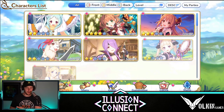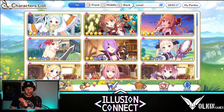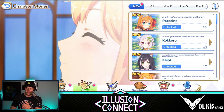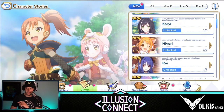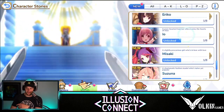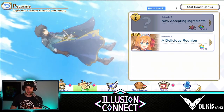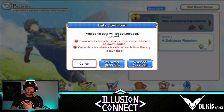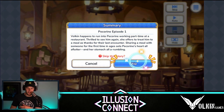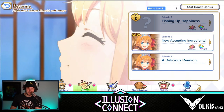Another thing: as you start upgrading your characters you will increase their bond levels. When you increase the bond levels it will unlock their stories. As you can see, you can actually watch those stories — there are some I haven't even watched yet. But as you upgrade them, you do unlock those stories, and you will be able to get stat increases. For instance with Pecorine — I'm not too stressed about her since I'm not using her — but you can watch the story. The first episode gives you jewels.